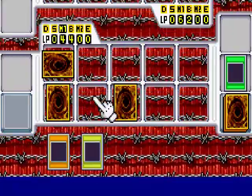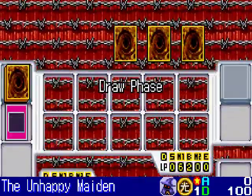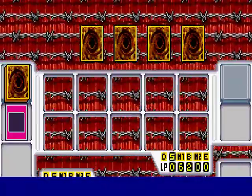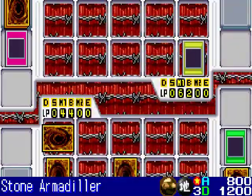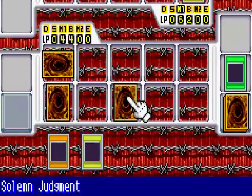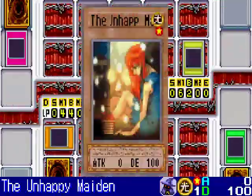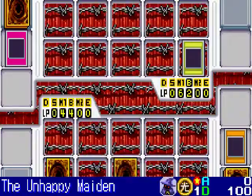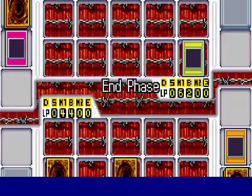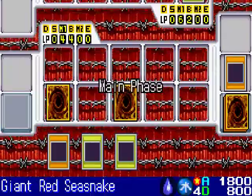I can't summon my Jinzo or Blue-Eyes, so I'm going to have to wait until next turn. Stone Armadillar was summoned and that's going to attack my Unhappy Maiden. Unhappy Maiden's effect is that whenever it's attacked and destroyed as a result of battle, the battle phase for that turn ends immediately — which is good if you're up against multiple attacking monsters so you won't be attacked directly. It's kind of like a Waboku, but a monster version.